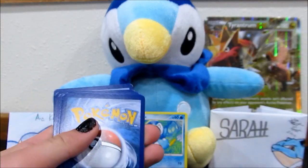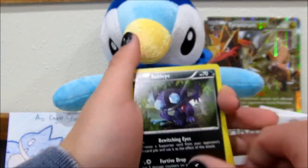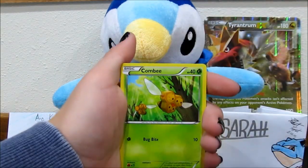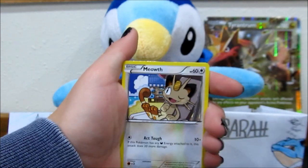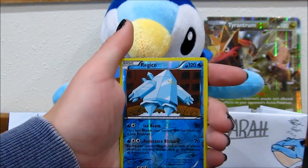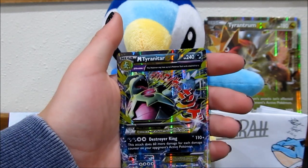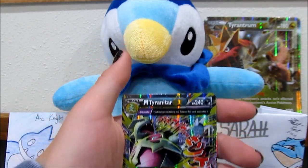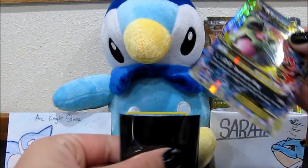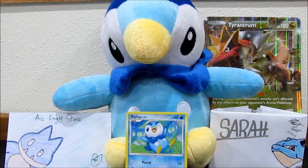Here's a code card — comment down below what you get. Hopefully it's something awesome. Onto our cards: we have a Sableye, Level Ball, Flareon — very cool card — Combie, Quagsire, Meowth, Spinarak, Porygon. Our Reverse is a Regice, which is such a troll. And — whoa — we got a Mega Tyranitar EX! We are going to get that sleeved up in a Doge sleeve. Very awesome. Well, that made the box worth it right there for me.